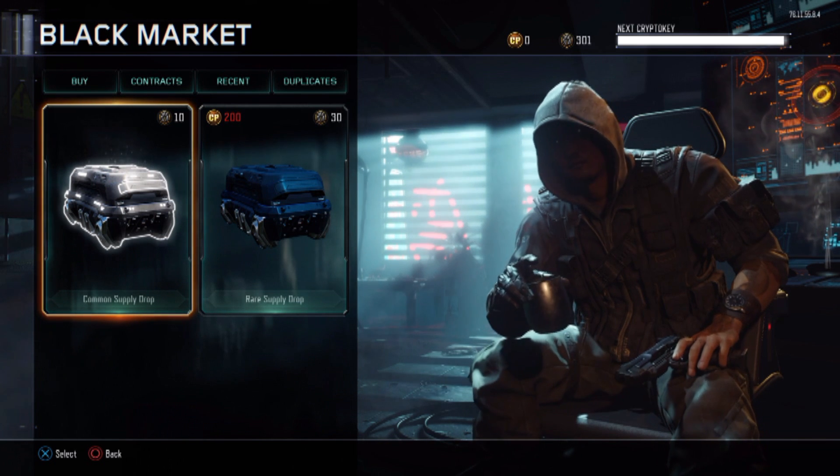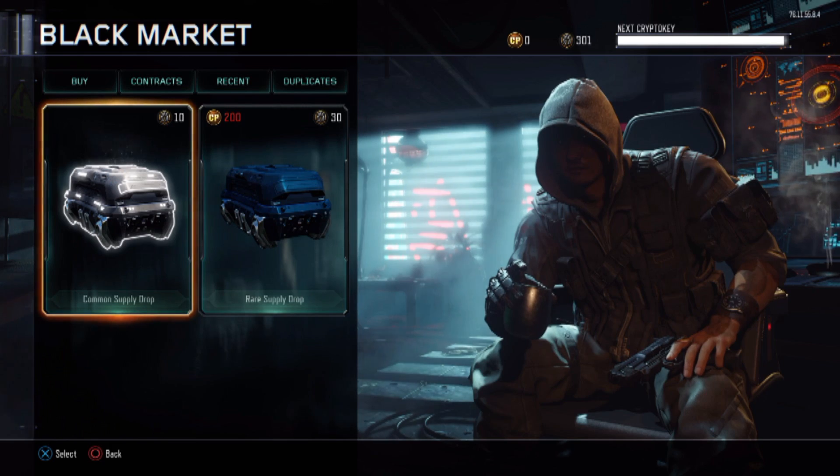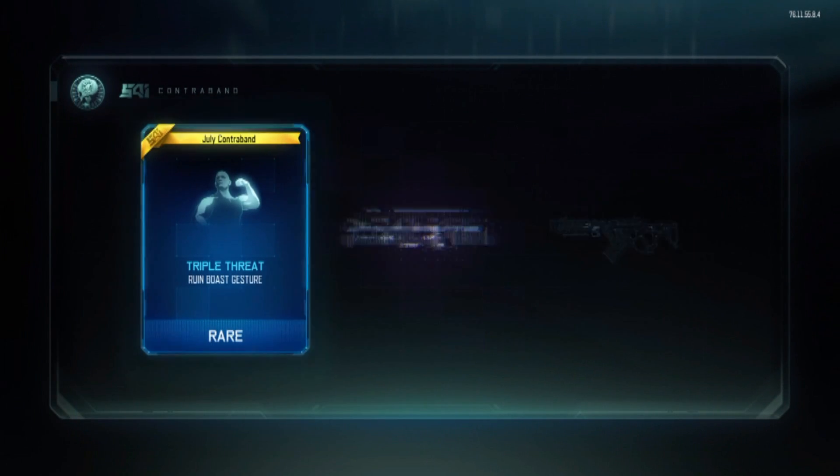As you can see there in the top right corner, this is going to be my first ever supply drop opening, so hit like if you're buzzing for it as much as I am. Let's get straight into the video — going to open the first one here, crypto keys is what we're opening with today, no CoD points.